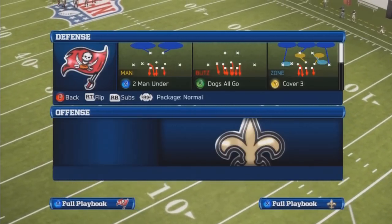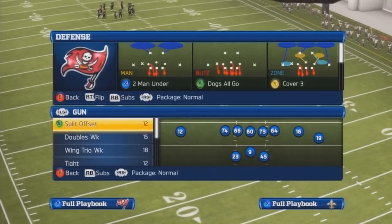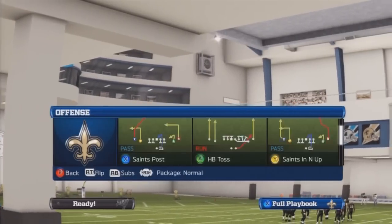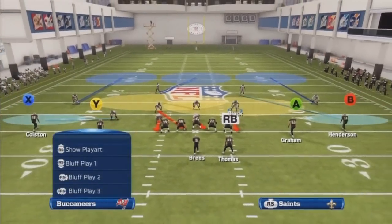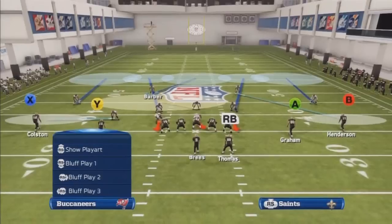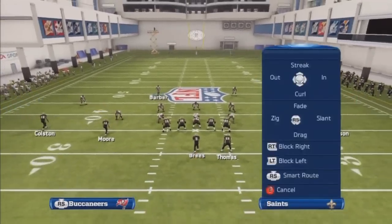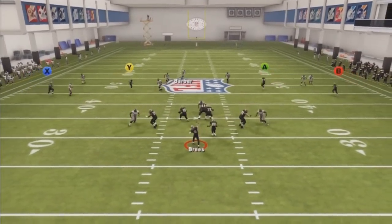First thing that we want to do on defense is come out in 3-3-5, Cover 3. This is one way — I'm going to be showing out of 3-3-5 and 4-3. Let's come out in a spread set here. What you want to do is man a line. Put your outside linebackers on deep blue zones, just like this. You can spread the zones if you want to — spread them out wide for extra support, but it's really not necessary. Put the slot streaks out there; we're looking at the Y and the A receiver. As you can see, they're both just covered underneath, just like that.